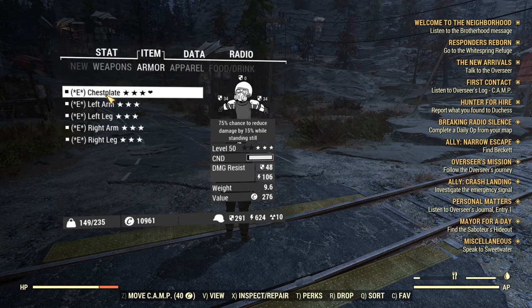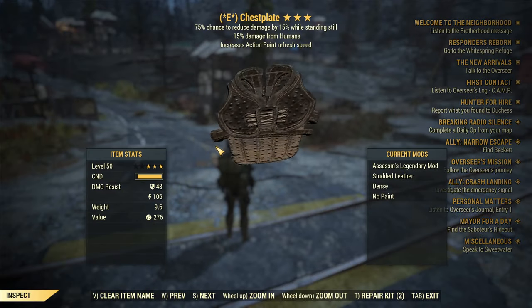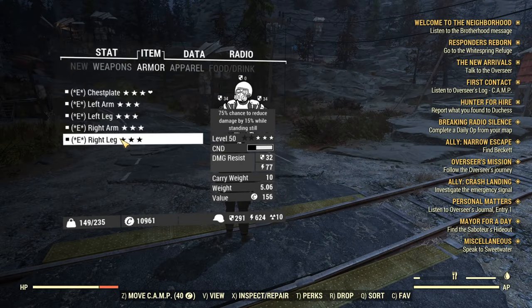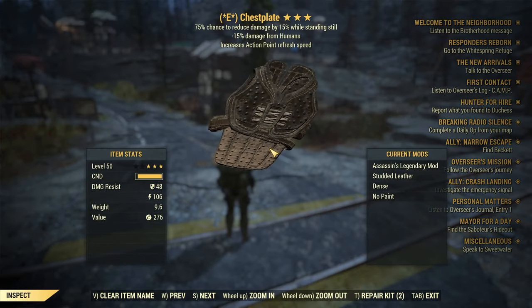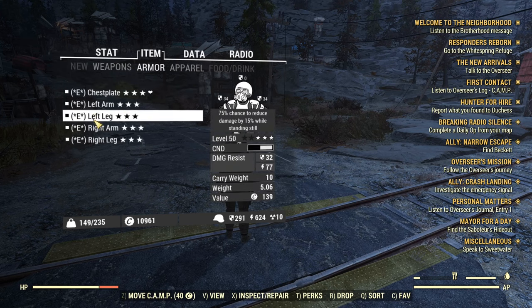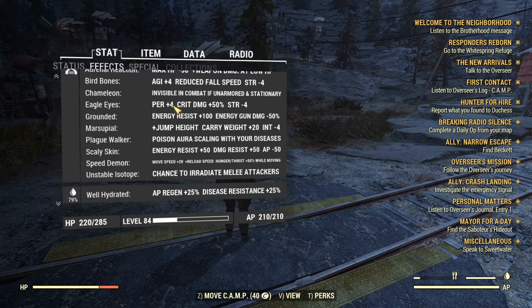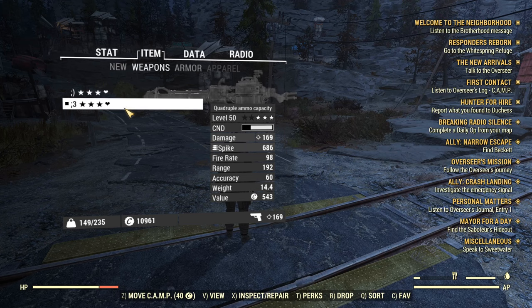For armor: Assassin, Sentinel, AP — that's what pretty much everyone runs. Heavy leather is the choice; I'd go with any heavy armor because the resistances really do matter. You want high resistances. I'd also get an armored backpack for a little more damage resistance. Since you're not using energy weapons, you can run Grounded for an extra 100 energy resistance, which is nice.